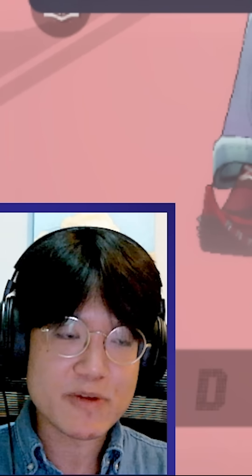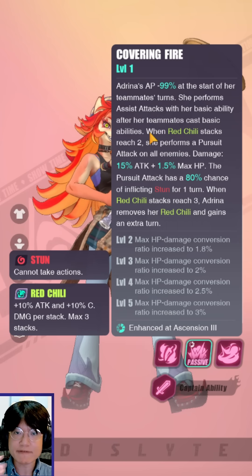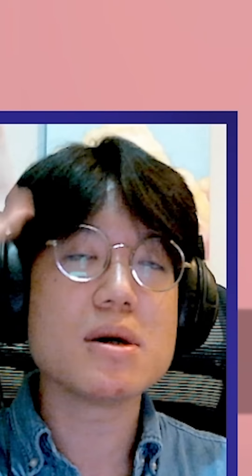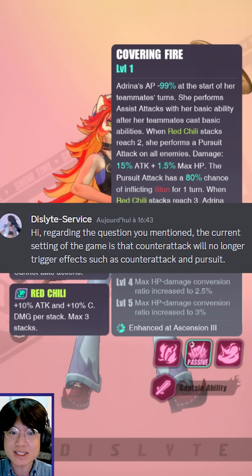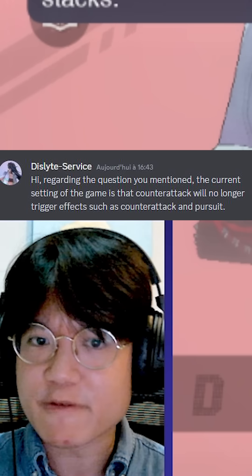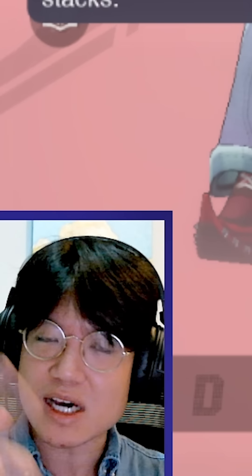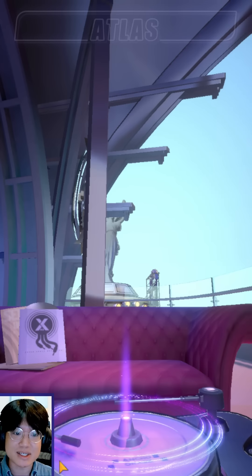In the same vein, we've seen situations where Alice, when she counter-attacks, has a chance of calling in an ally to assist. And that is the same for Shrempin, which is why the Avatara set is so popular with these two espers — whenever they counter-attack, one of their allies is going to assist. Now after some consideration, the developers decided: 'Regarding the question you mentioned, the current setting of the game is that counter-attack will no longer trigger effects such as counter-attack and pursuit.' Wait — this is not a counter-attack. This is not a pursuit. This is an assist attack. It's completely different. You can use Shrempin, you can use Alice — you can prove it to yourself with the Avatara set. And if you're telling me pursuits cannot be in effect when you counter-attack, let me show you Tangshian.